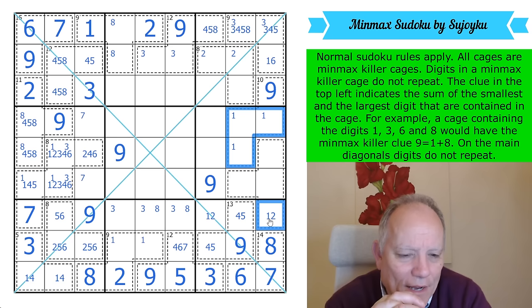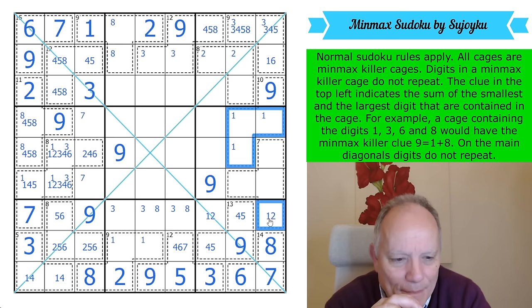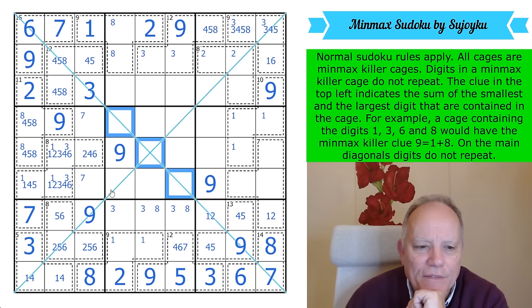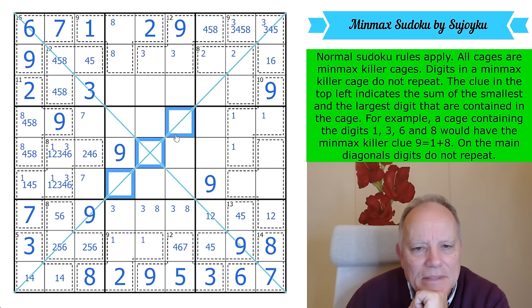I honestly thought when I suddenly put all the nines in the grid that we're now coasting, nearly home — couldn't have been more wrong. 1 and 4 are down here, and these cells — 1, 2, 4, 5, 8 — are the candidates, but I've got millions of candidates for these numbers.